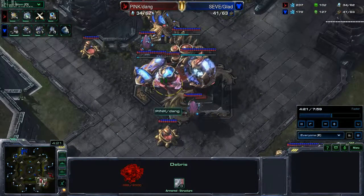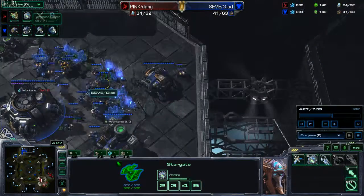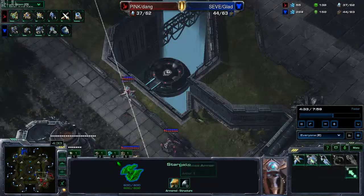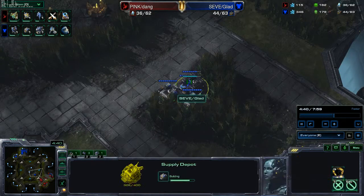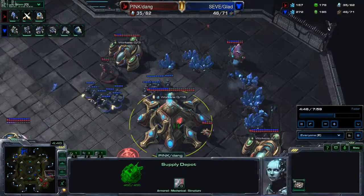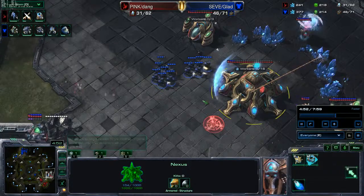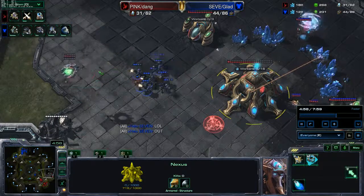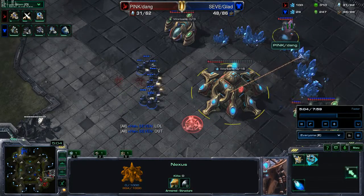Their mothership core is out, they're grabbing an oracle, rallying directly to our main base. This is a perfect example of why we don't take this game seriously — who builds three supply depots right in front of their base? It makes no sense. We come in, kill off their mothership core in about two seconds. Their oracle comes in and zaps a few of our marines; we shoo them off with stim. The psionic overcharge fires right here and then fades off.